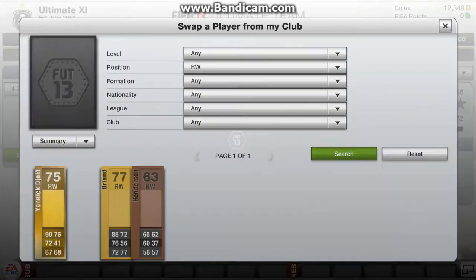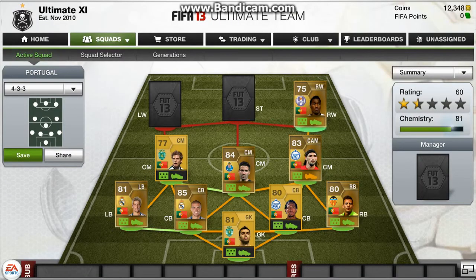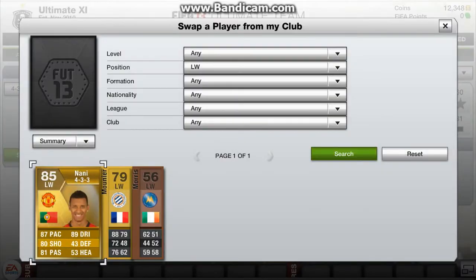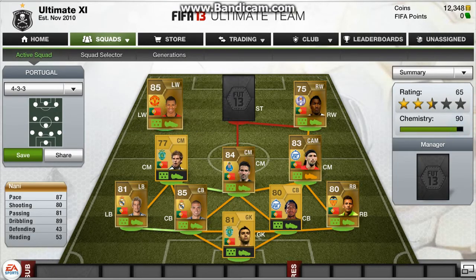On the right wing, I've got Yannick Jallo — 90 pace and he's got 72 shooting, which isn't bad. On the left mid, I've got Nanny — he's got 87 pace, 5-star skills, 80 shooting, 81 passing and 89 dribbling, which makes him a very good left winger in this game.